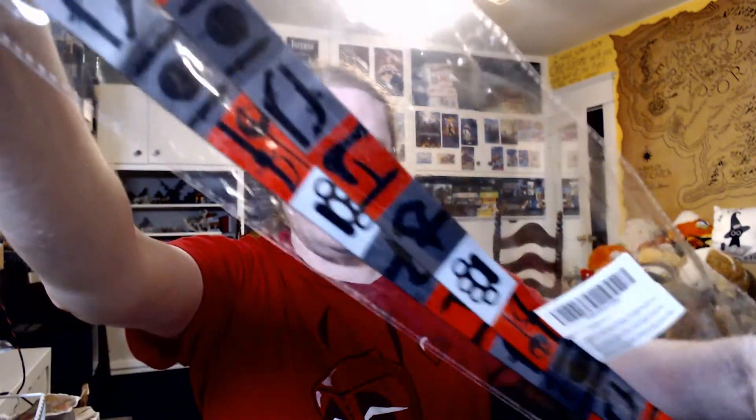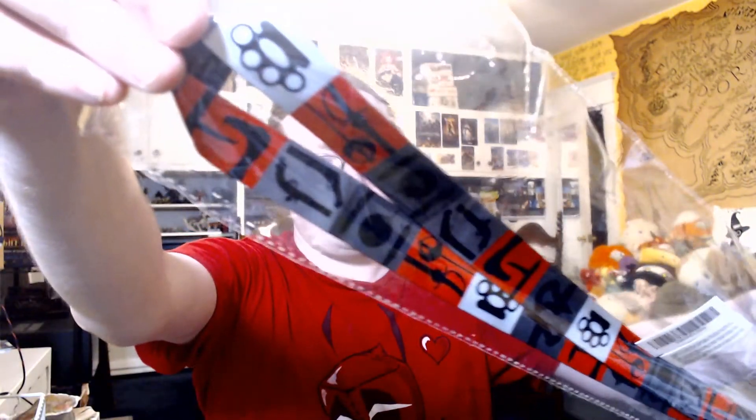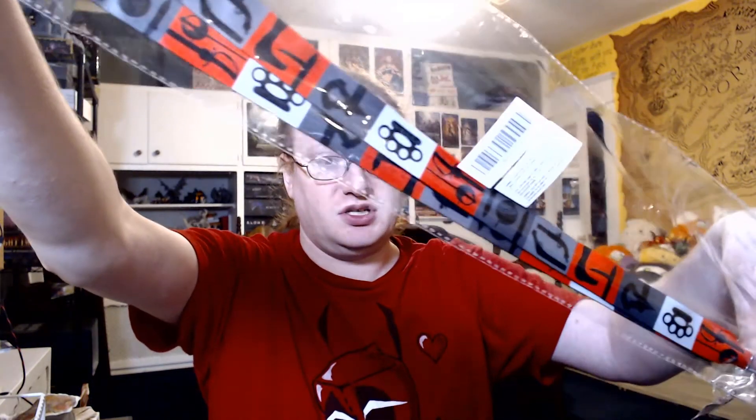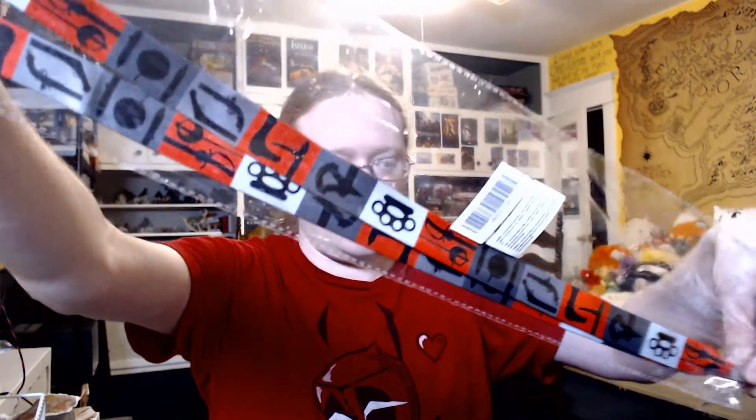Then we've got an Assassin's Creed lanyard with a little Assassin's Creed thing. This is what made it really obvious, and then I see that it says it on the back too. To me, these are a lot of random icons of just random weaponry, with the exception of the Tomahawk Axe, which is kind of the signature Assassin's Creed weapon.